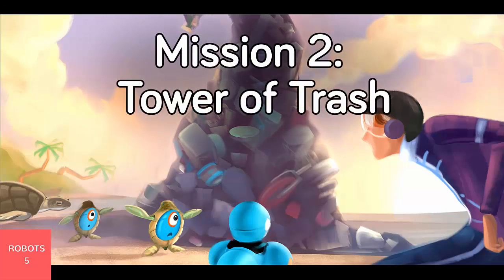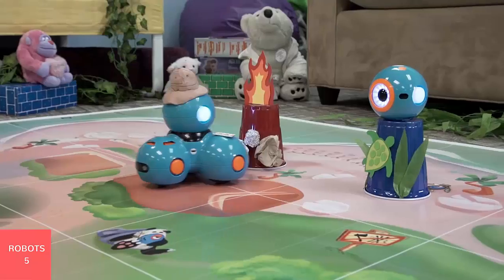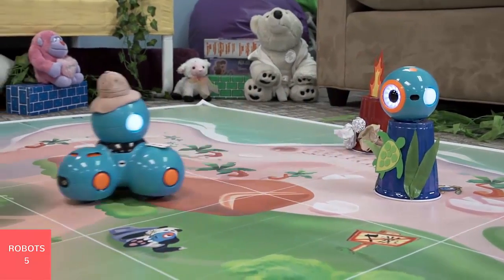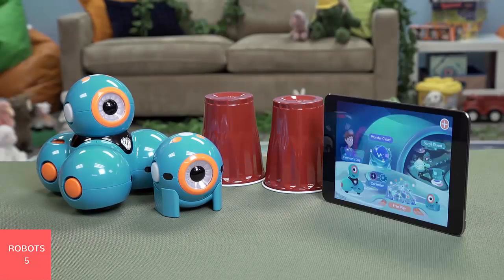Mission two: Tower of Trash. An epic tower of burning trash is threatening the favorite birthing spot of a blue-bellied beach pole, an endangered species of sea turtle. Help Dash shove the burning trash mountain off the beach before the baby turtles are born. You will need Dash, Dot, two solo cups, and a tablet.